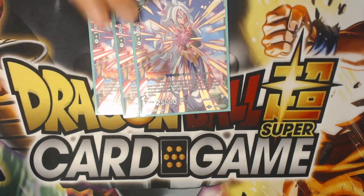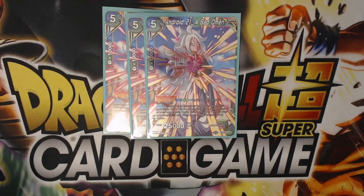The only blue-green cards we run in the deck are Android 21 and Bad Omen — that's the only blue-green card we're going to charge. My idea is that if you see this in your first two hands, you play it, and now you have your blue-green that you're able to re-stand every turn.